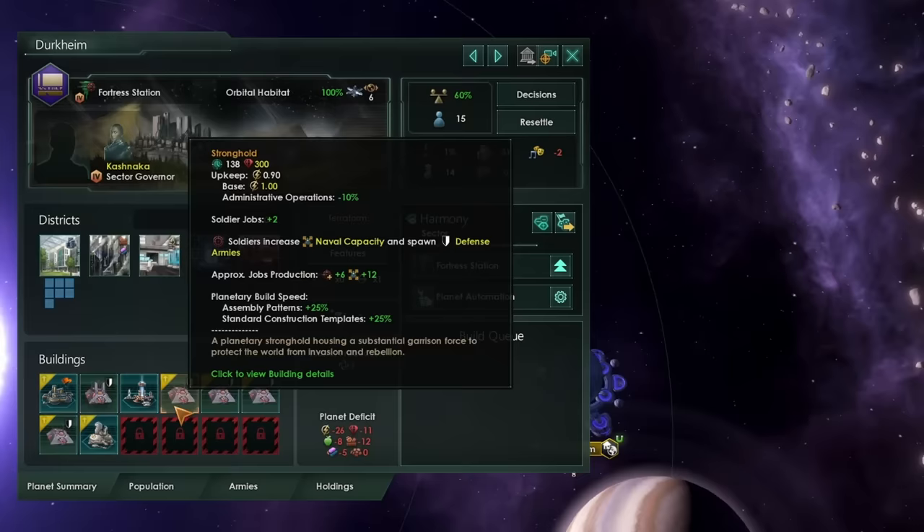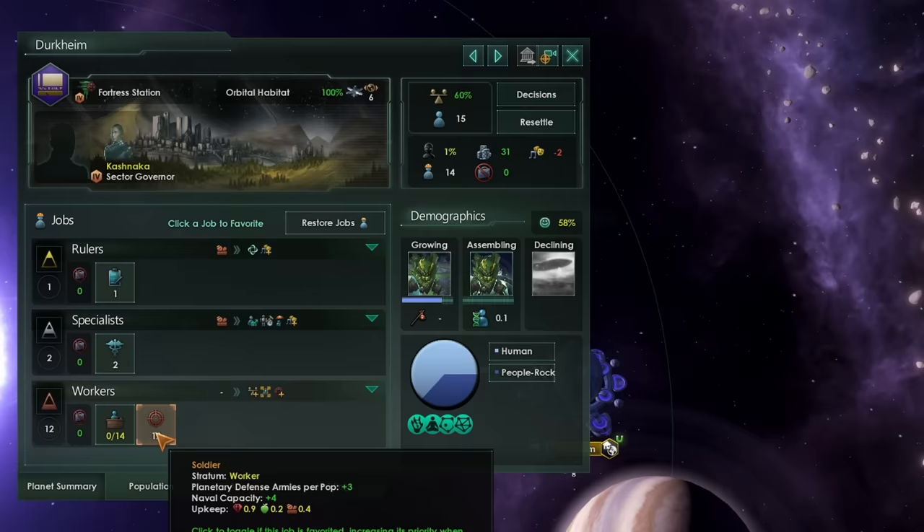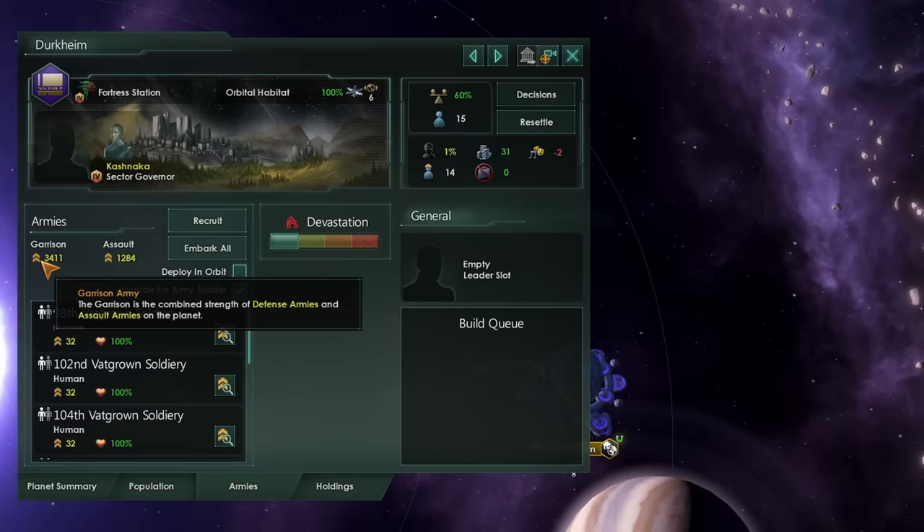Currently in Stellaris, you don't actually need to build additional strongholds on your Fortress world to make them more impregnable. More strongholds will add more Soldier Jobs, and Soldier Jobs produce Planetary Defense Armies. Planetary Defense Armies do have quite high health and deal good damage, meaning they make useful garrisons. However, they aren't the most effective way of preventing your enemy from breaking your Fortress world in the long run.